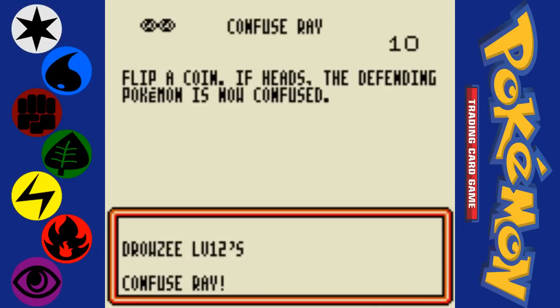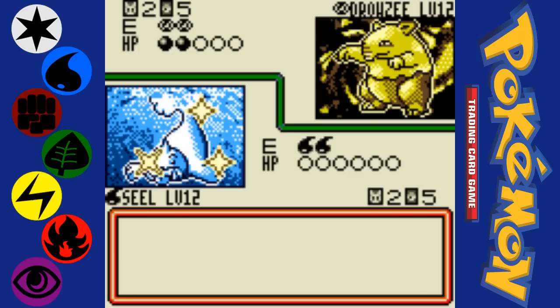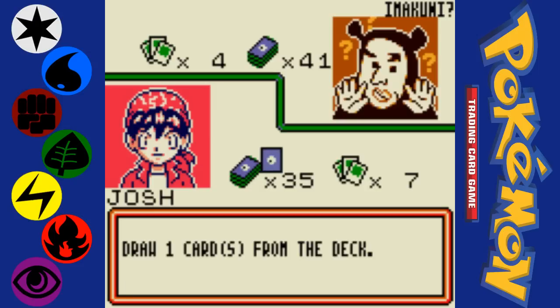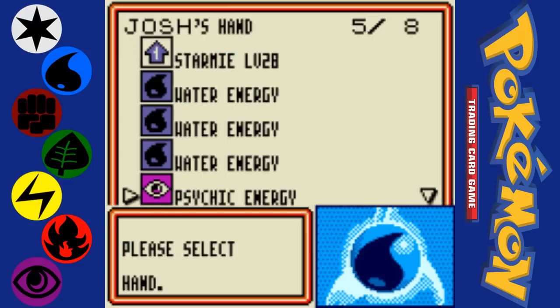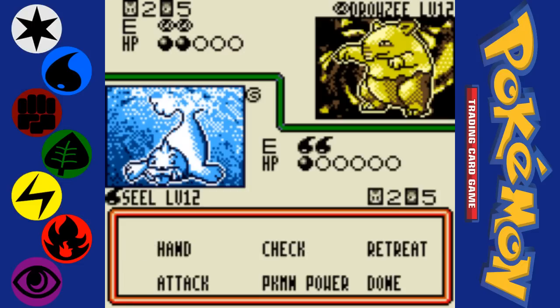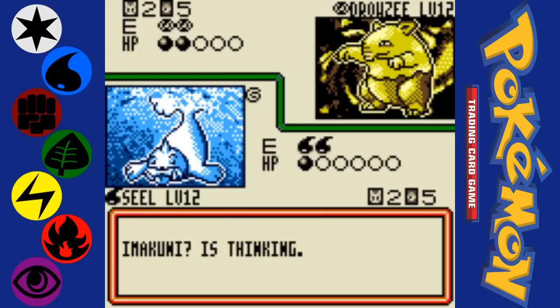Basic Pokemon — the only kind of Pokemon that you can actually put on the bench. You can't just take a Charizard and put it on your bench. You have to start from the bottom and work your way up. You have to put a Staryu in your deck so that you can put it on your bench and then evolve it.